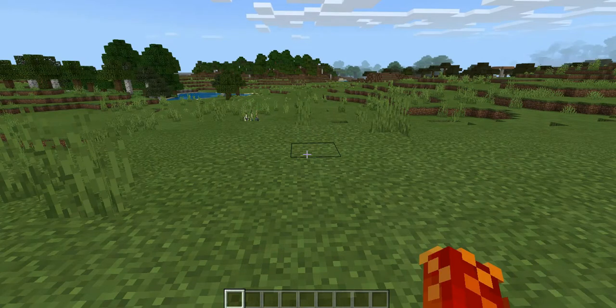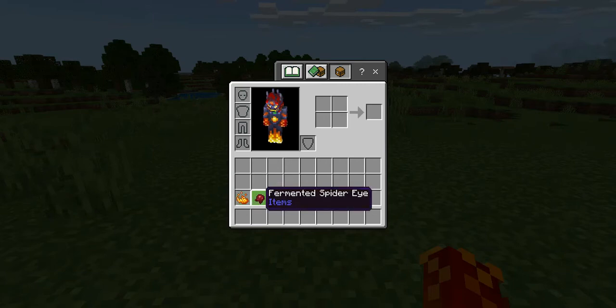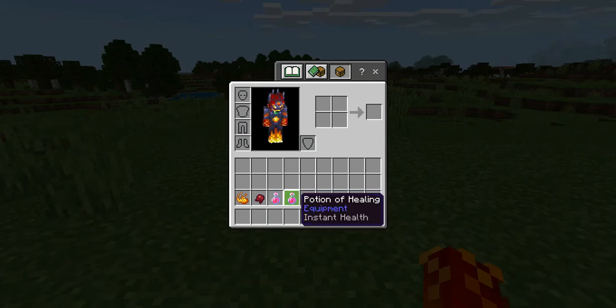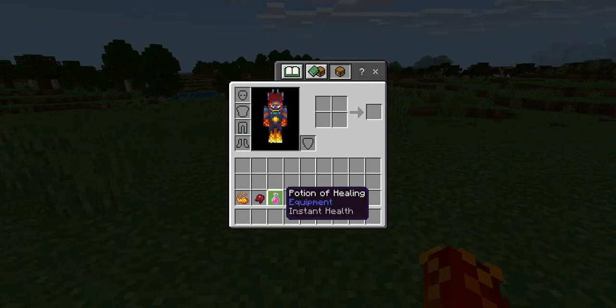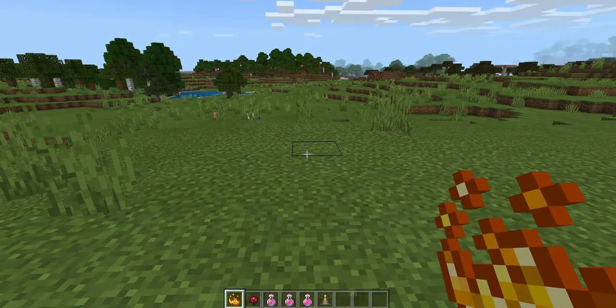I'm now going to show you guys how to make the potion of harming. In order to make it, you will need the following materials: one piece of blaze powder, one fermented spider eye, and potions of healing. The number of potions of healing you need depends on how many potions of harming you want — one, two, or three. The minimum is one and the maximum is three. You will also need one brewing stand.